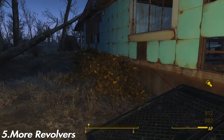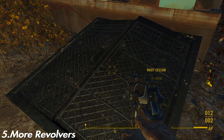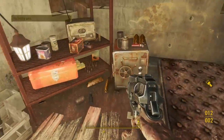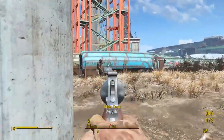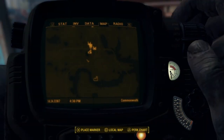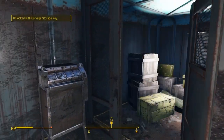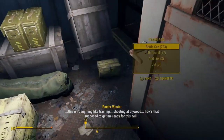More revolvers — go to Sanctuary and go to the root cellar and you can find a 38 or 35 pistol. It looks like a revolver but it has the mechanisms of a pistol, just like in Fallout New Vegas. Also, if you go to the coverage assembly plant, you can actually find another revolver in the little coverage room.